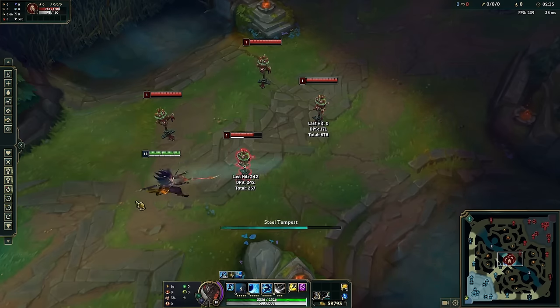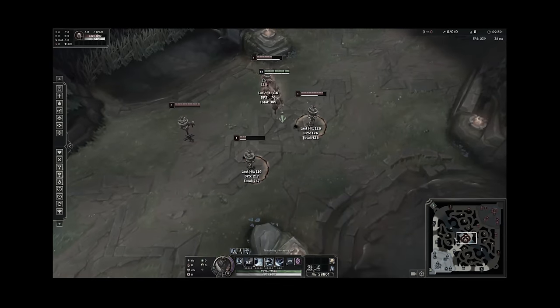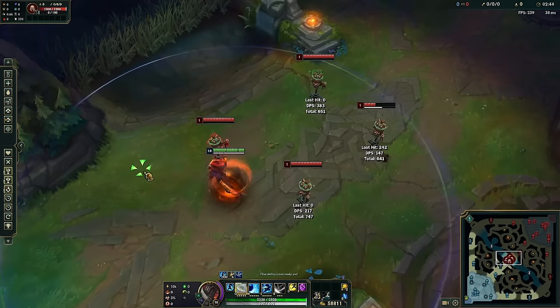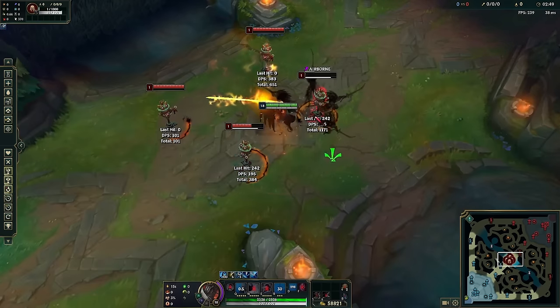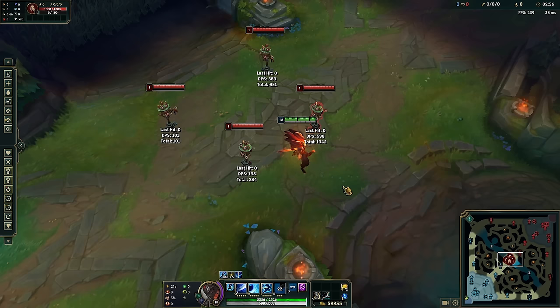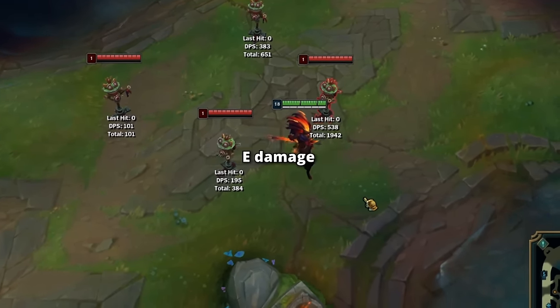I'm going to try and do it. Messed it up — happens, sometimes you're shit. Try again. There you saw it. I think I cancelled some autos — could have fit in one more — but you saw it. It's so much damage. Again, as I said: three Qs, three to four autos, E damage, and Ult damage.